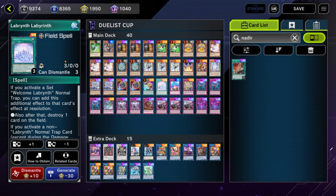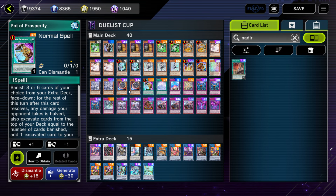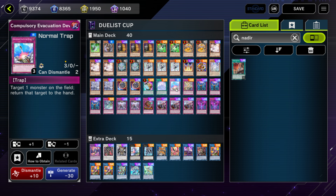Only two spells: Prosperity and Labyrinth Labyrinth field spell. Prosperity is just a consistency card — you don't necessarily need your extra deck as much as other decks in the format. If I can get a key piece of my combo or unbrick my hand, it's very good. I'm also playing one Compulse, which is kind of questionable, but given that Link monsters are everywhere with Snake Eyes decks, being able to bounce something back throws off tempo. It can also help deal with other big threats — having it in rotation is decent.